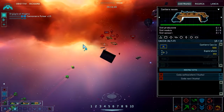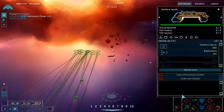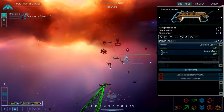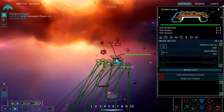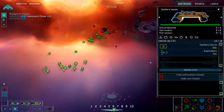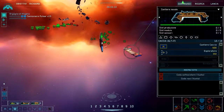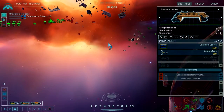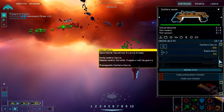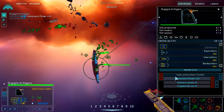L'esagono invece sono oggetti per guadagnare le risorse. La punta di diamante sono i collettori di risorse. Oltre a quello c'è anche la raffineria e potete prendere anche le sonde e altri oggetti.